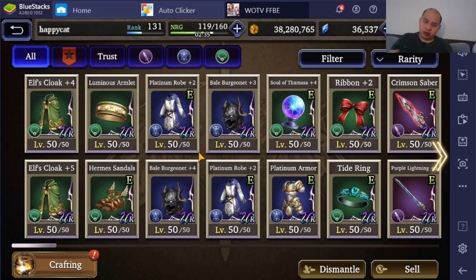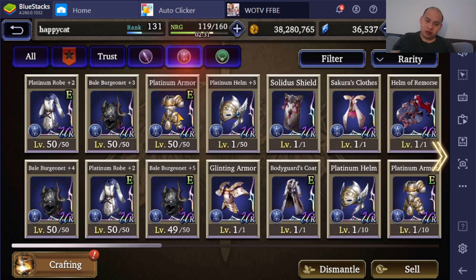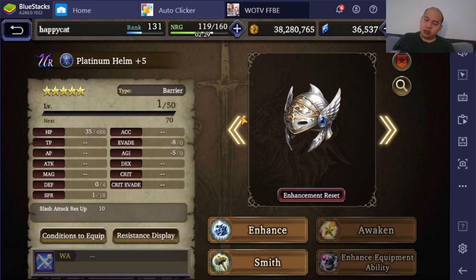I was hoping to max out the Sage Staff as well, but oh well, that's unfortunate. The thing with the Platinum Helm is it's arguable all three versions are decent, which is good — because the Platinum Armor spirit version is really crappy.